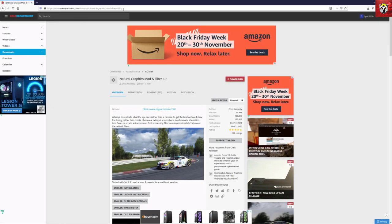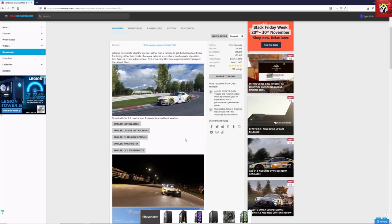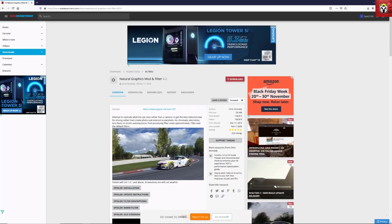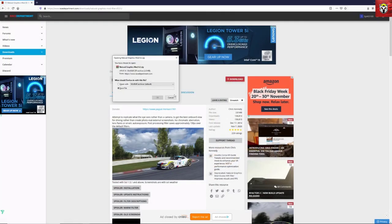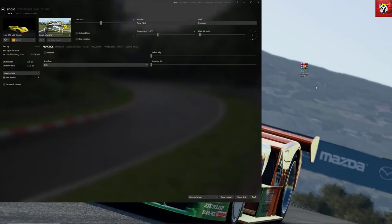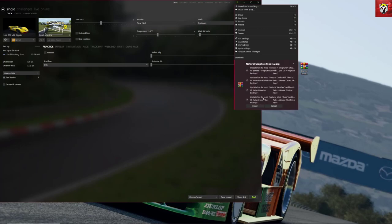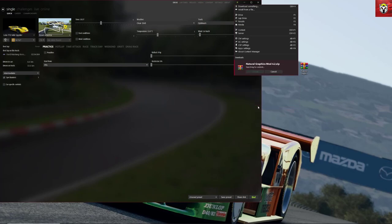Next we're going to install the Natural Graphics mod and filter — the link is in the description below. These PP filters, or post-processing filters, add a look and feel to the graphics. This one is one of my favorites and gives a very natural look and feel to the game. You click download, click OK, it goes into your save location, then drag and drop into Content Manager — same as any other mod.